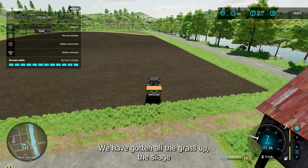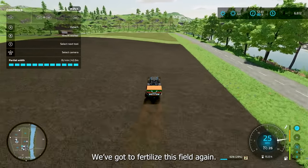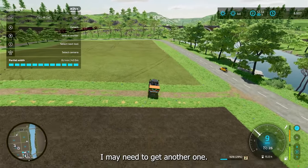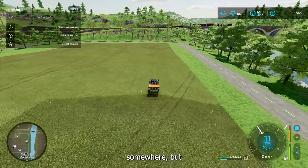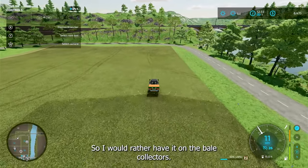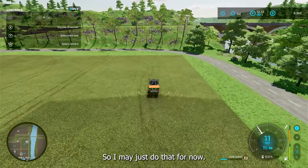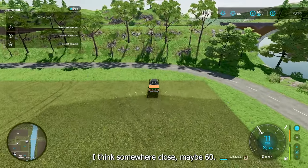We have gotten all the grass up — the silage or wrapped grass, soon to be silage. We have collected all of that. We got to fertilize this field again. Now I'm looking at my two bale collectors — I may need to get another one. I could store it just on the ground somewhere, but I would rather have it on the bale collectors. Once you get them, you use them right on for a particular field for silage. I may just do that for now — get another one. I have about 70,000 in borrowing power, maybe 60.